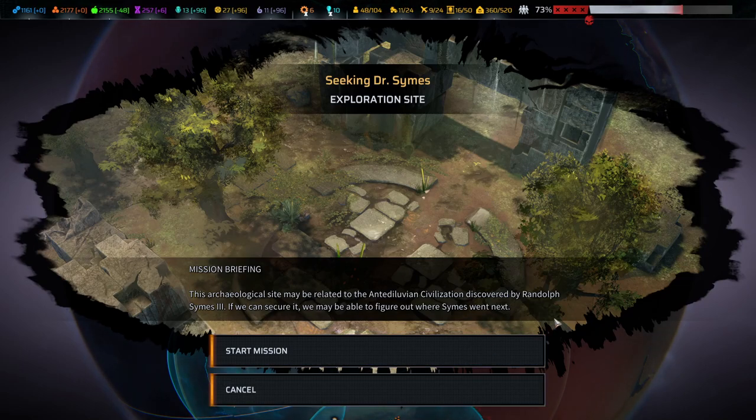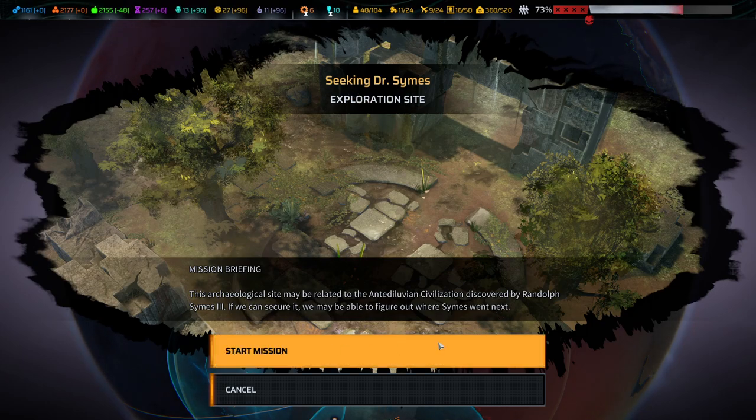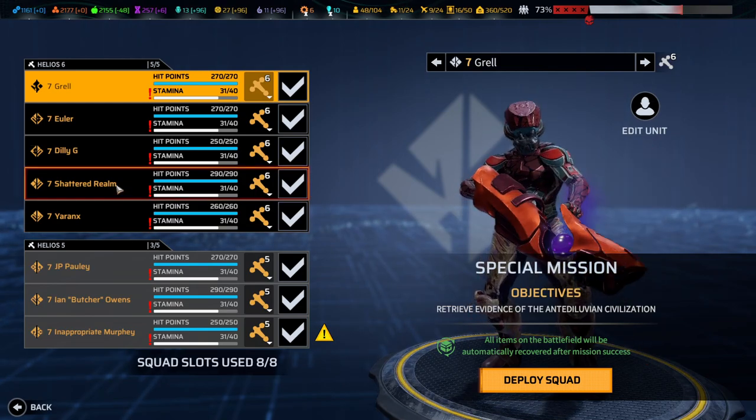Hello and welcome back to another episode of Phoenix Point. My name is Saiken and today we're continuing the blind playthrough of legendary difficulty — the first playthrough of what appears to be one of the longest tactical games I've ever played. Maybe it's just me, or maybe this game has a morbid sense of humor when it comes to pacing. It is episode 122 and I am struggling to see an end. Seeking Dr. Sims is the next mission.